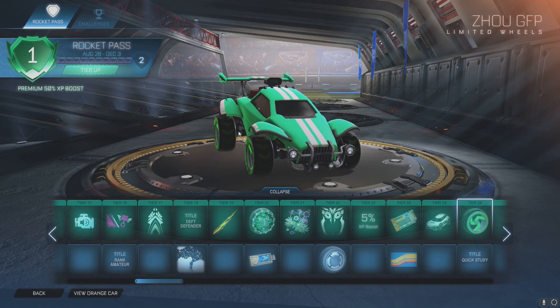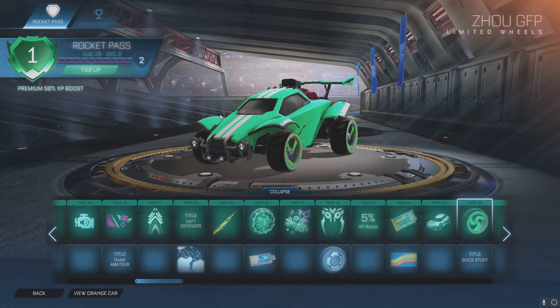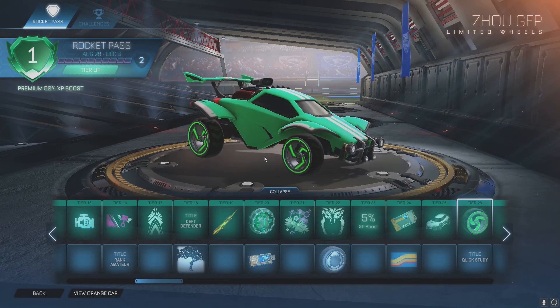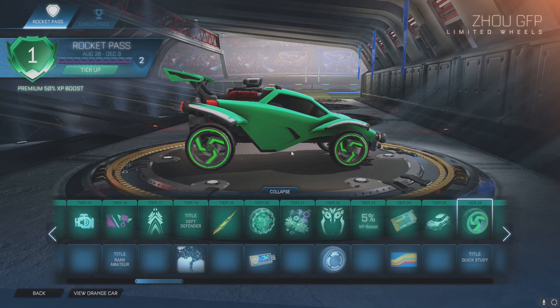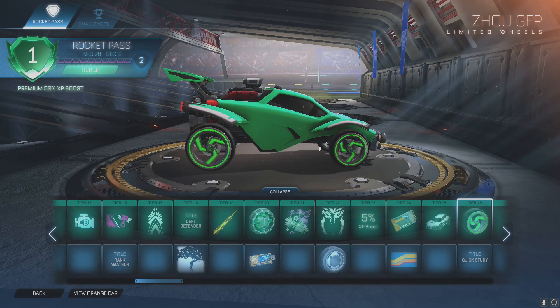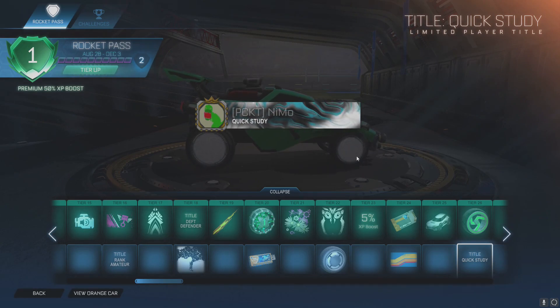Tier 26 is the Zao GFP wheels — those are dope, look at these arrows on the wheels! That's sick. It kind of reminds me of a cross between Triplex and Chakrams — like if Chakrams and Triplex had a baby, these would be those wheels. You'll also get a Quick Study title.